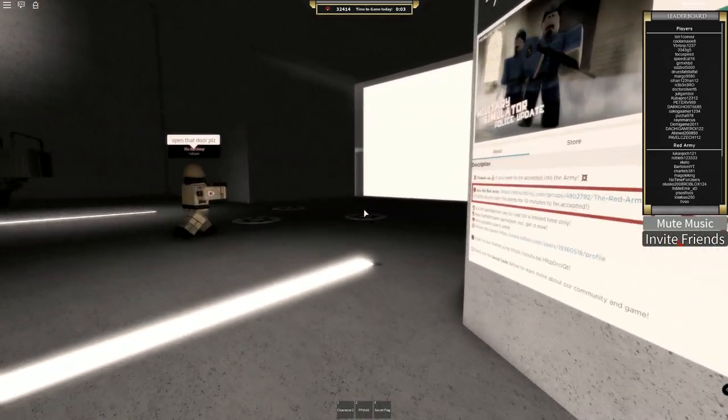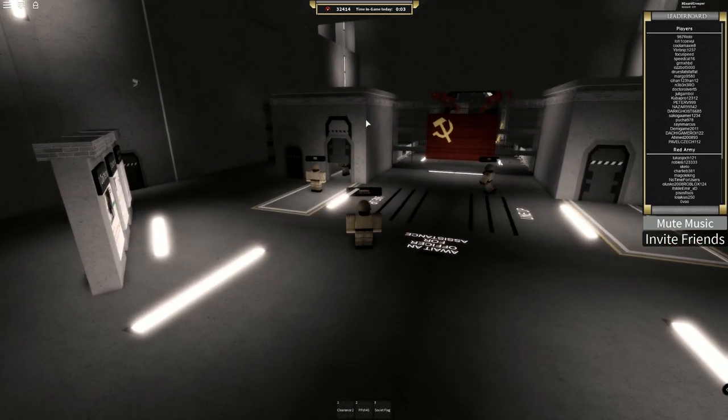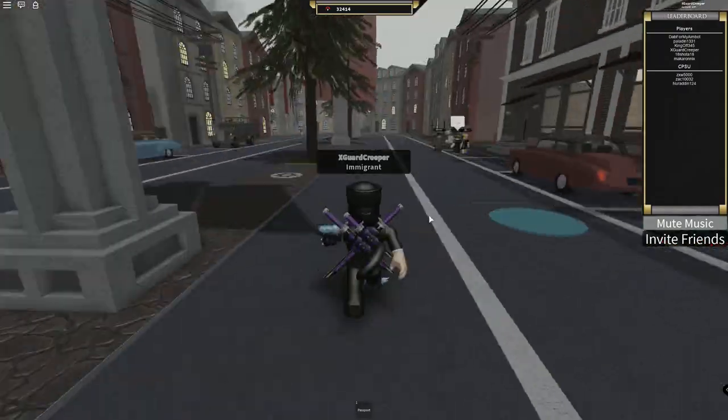When you're outside the booth on the other side, there's a white bright neon wall — walk into it and you will be teleported into the city.